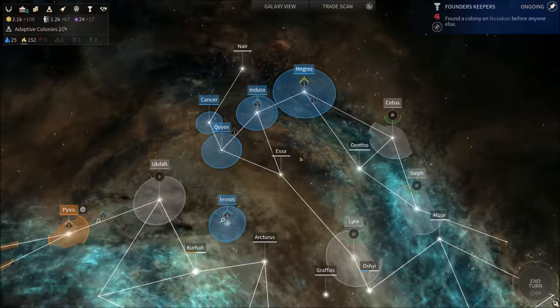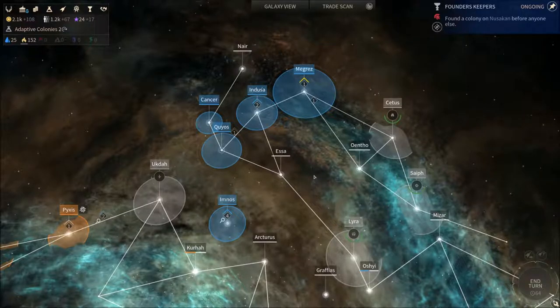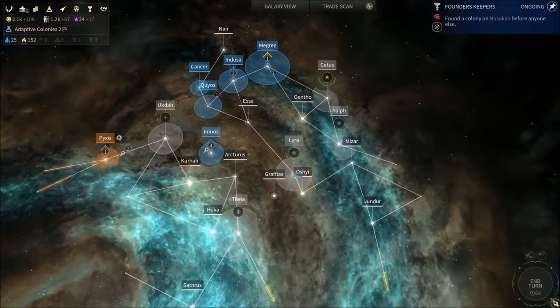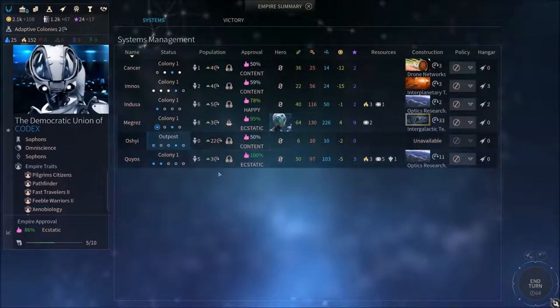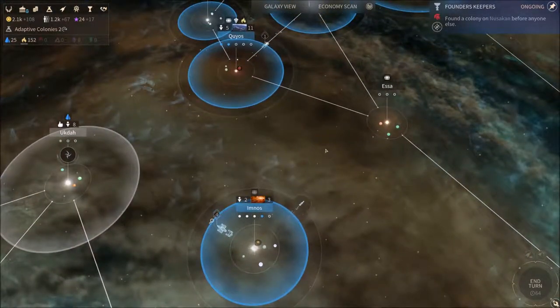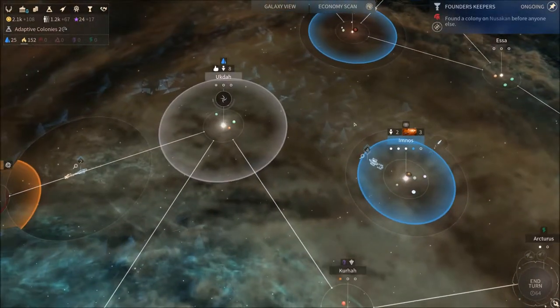Hi everyone, welcome back. I'm Snookus and this is another episode in our Endless Space 2 Let's Play campaign series in which we play as the Sofons, the science megalomaniacs with a bit of an unhealthy attitude to goofing around.